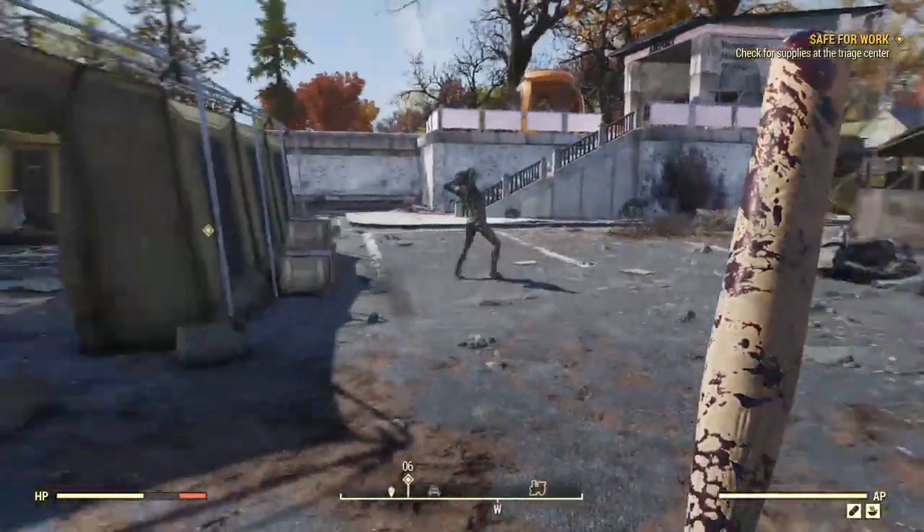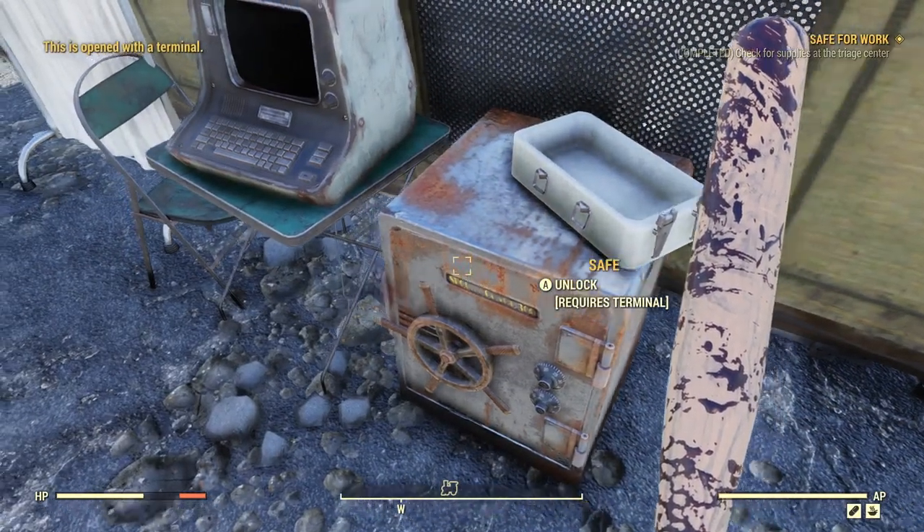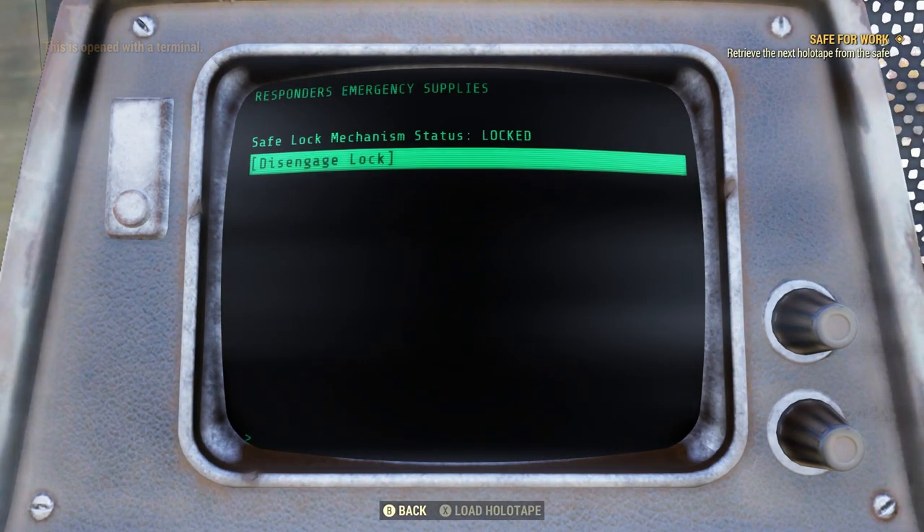All the stuff in the tents respawns as well, so if you really want to load up, you can come back to the Morgantown Airport and loot the tents again after all the items have respawned. And if they're empty, just change servers.